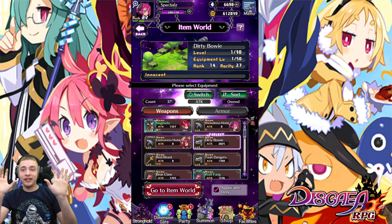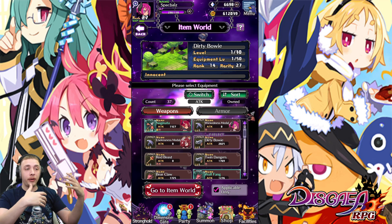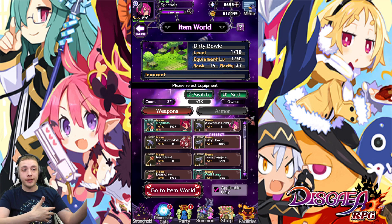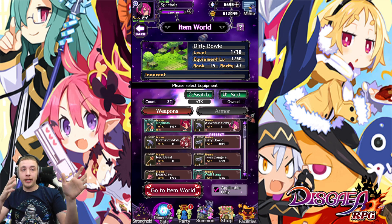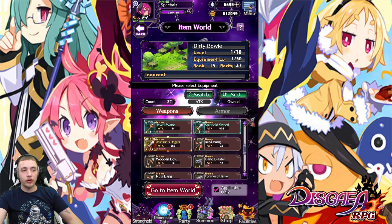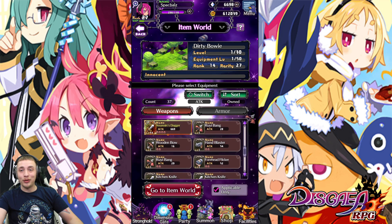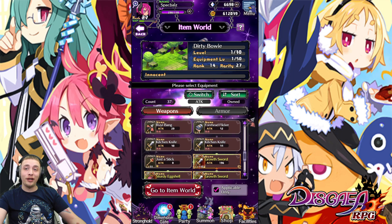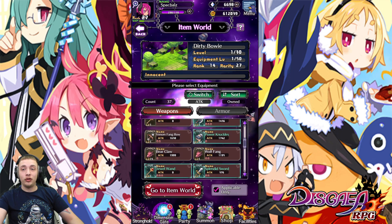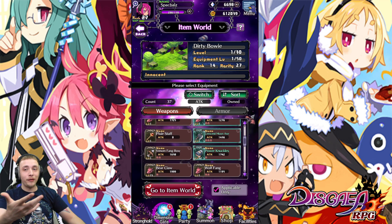There's a lot more to talk about, but we'll save that for another video. I just want this to cover the basics of gear for your first week or two of playing Disgaea. On the new rank 14 gun we got, we have 2,000 attack — really good for a common piece of gear. Compare that to other items here: one sword is only 376 attack and a hand blaster is only 54 attack. It really does make a huge difference farming those boss stage chest drops.